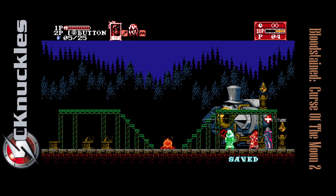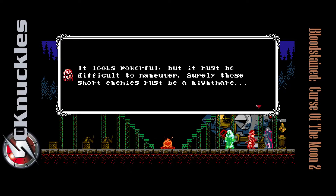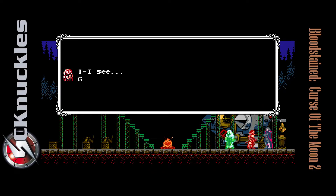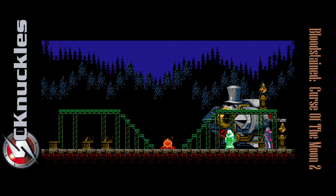We can talk to Jeeble about Hachi and that massive magic armor. He says it looks powerful but must be difficult to maneuver, and those short enemies must be a nightmare — but Hachi simply crushes them underfoot; they're barely an obstacle. Good for Hachi. And we can move on to the next level.